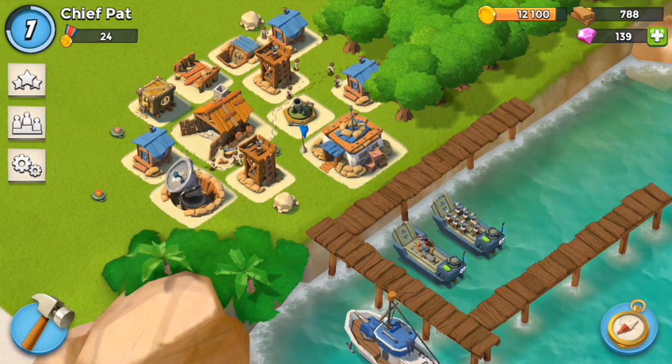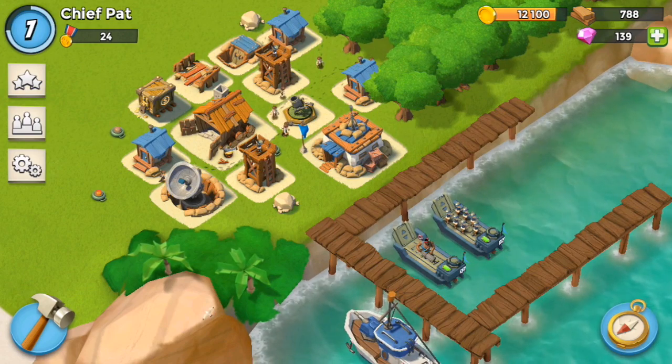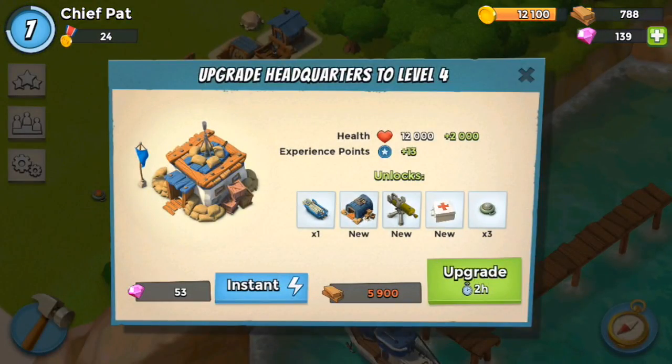Hey, what's up guys, it's Patrick here, and today I'm bringing you the next episode of my Boom Beach Let's Play series. Looking at what we're going to do today: we did my landing craft in the last episode, and I did upgrade the second landing craft when we were away, so let's focus on getting the headquarters up to level 4.